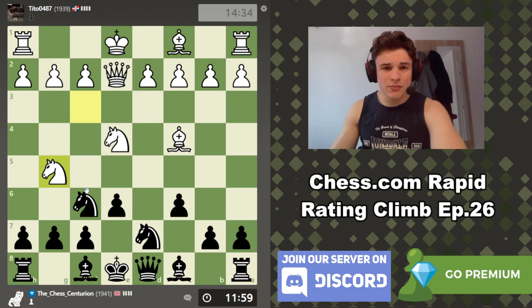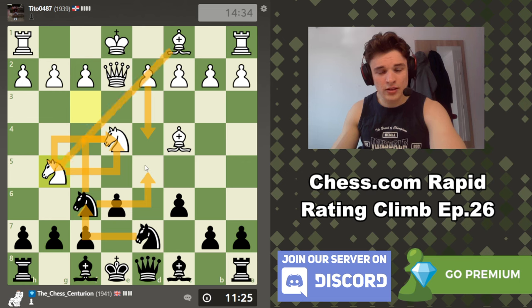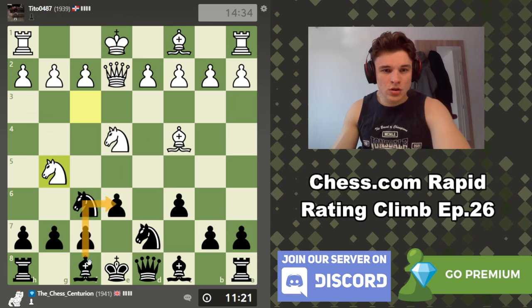Our opponent goes knight g5, which is kind of expected. If we take the knight, he can't play queen takes because his knight hangs. So if knight takes then knight takes, I think we can just go knight to f6, knight back to g5 though, knight to d5, d4 defending the knight. It's an okay position. We can maybe play bishop e7. I think knight b6 is quite tempting.